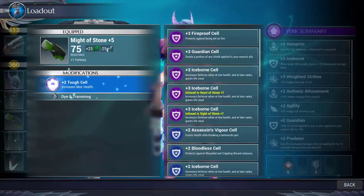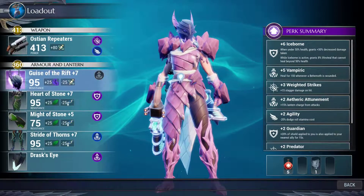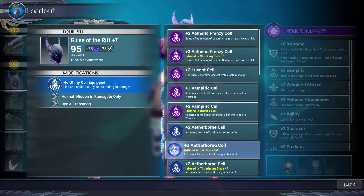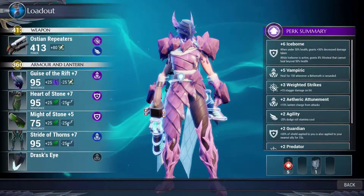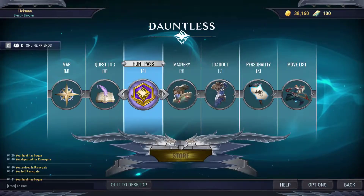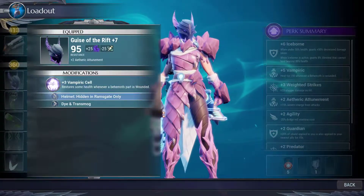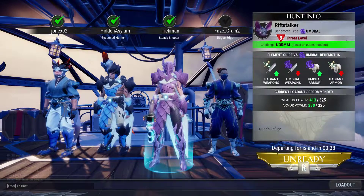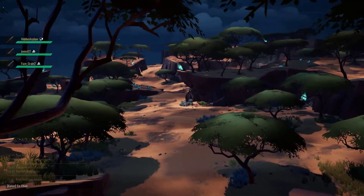Let's change this down here to the Iceborne cell. Get a modification — I don't even know why, let's just do that one. Everything looks good except we need to paint our helmet — haven't done that yet, it's the first time I'm wearing this one. We are ready, it's about as good as we can get. Now this Riftstalker, he's something else.